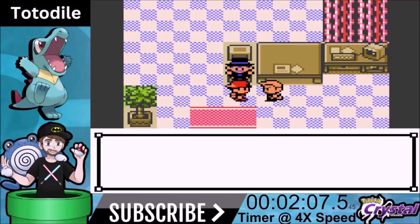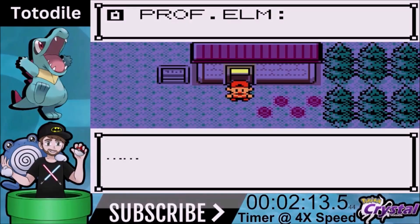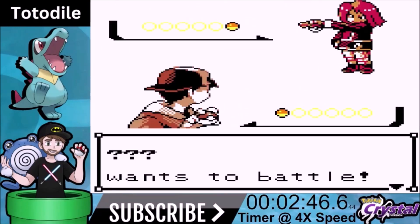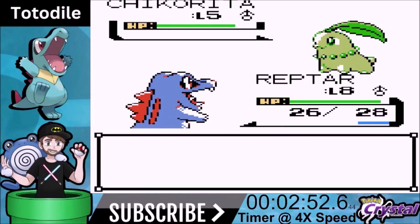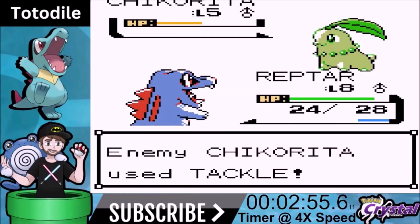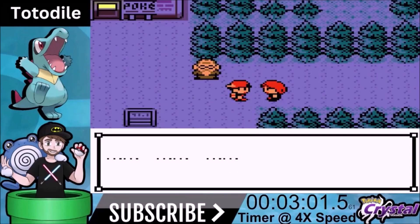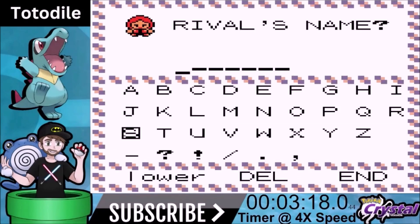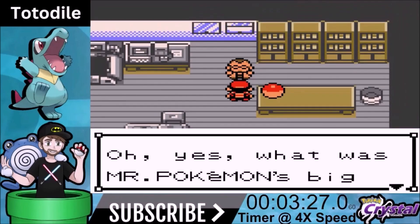They're gonna give me an egg to take to Professor Elm, and when we take that egg, Professor Elm won't be very surprised — he's never seen an egg before in his life. Now he's calling us because the place has been robbed of one of the Pokemon, so this is where we meet our rival. Our rival is triple question mark — he's not actually named that, he has no name and we can give him whatever name we want. The cliche name is triple question mark. Our rival has Chikorita, which is the best Pokemon against water type obviously because it's grass.